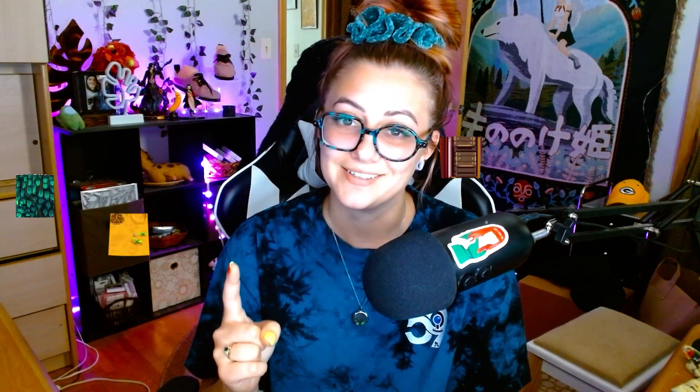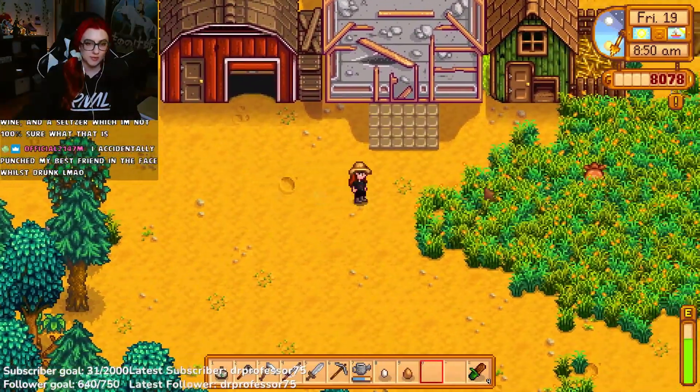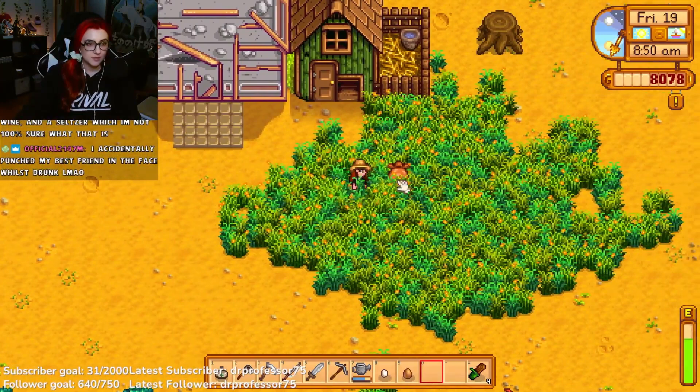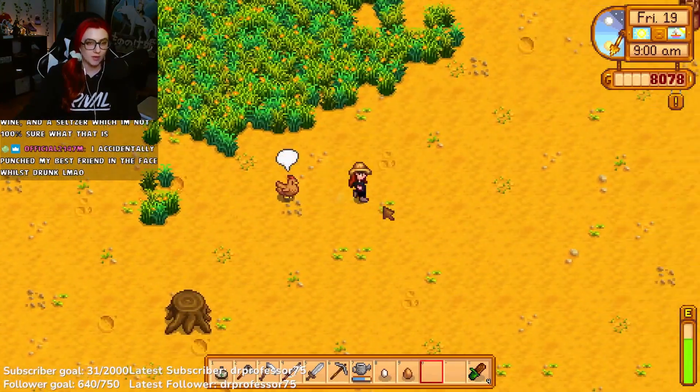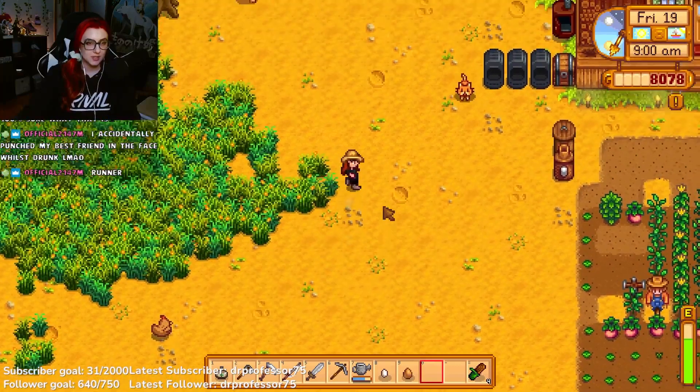Now you have a baby chick on your farm! There are a few things you can do to keep your chickens and other farm animals happy in the game. One: pet them daily. To pet your chicken and other farm animals, simply walk up to them and tap them. If a heart appears above their head they are happy. If a scribble appears above their head they are grumpy and likely hungry.